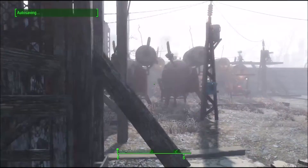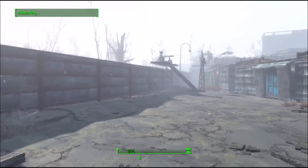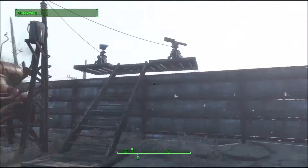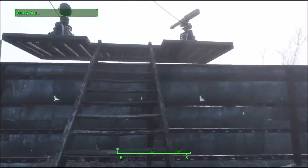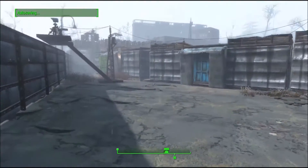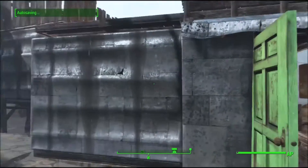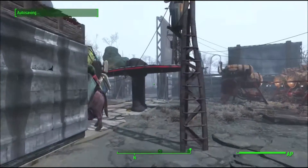You're definitely gonna want a wall around your town to begin with, because you don't want people getting killed. Rocket turrets are good for defense, but you don't want them shooting inside — they'll take out your settlers too. You're gonna want at least 160 to 200 defense.